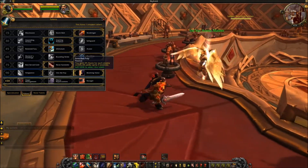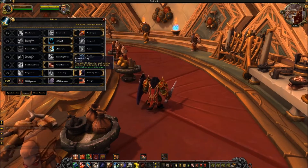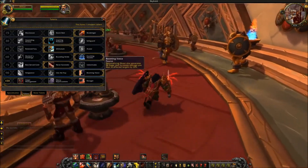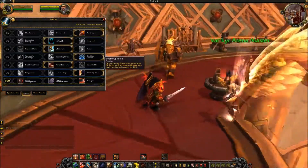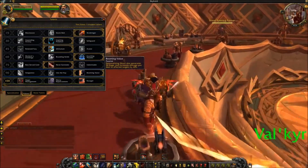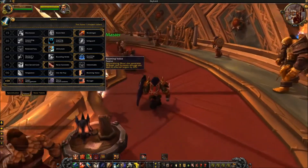Into the Fray gives you 3% haste for each enemy within 10 yards, stacking up to five enemies. I'm not a huge fan — it only stacks to five, and I don't see it being great in PvP. Booming Voice is my top pick: Demoralizing Shout also generates 50 rage and increases damage you deal to affected targets by 20%. I'd choose this for both PvP and PvE — it's so much better than the other two options.